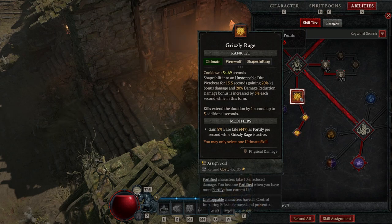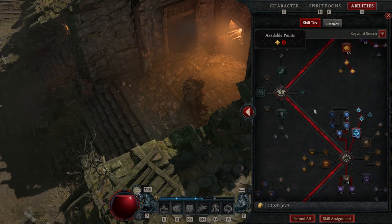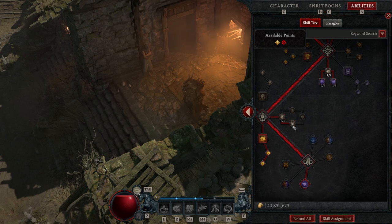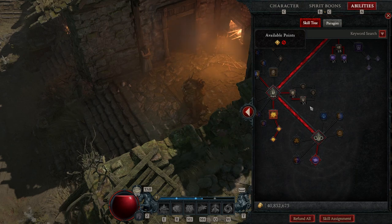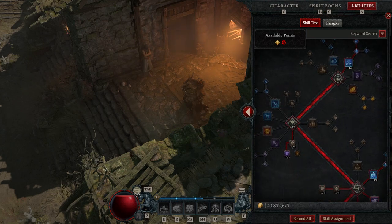I was actually surprised how tanky the build was. I was able to heal pretty consistently with Debilitating Roar and Blood Howl, and you're constantly getting fortified through Nature's Resolve and Grizzly Rage. But it was all right — I definitely wouldn't recommend wasting any of your time and energy playing this, but if you want to see how it works out, I'll show you some gameplay.